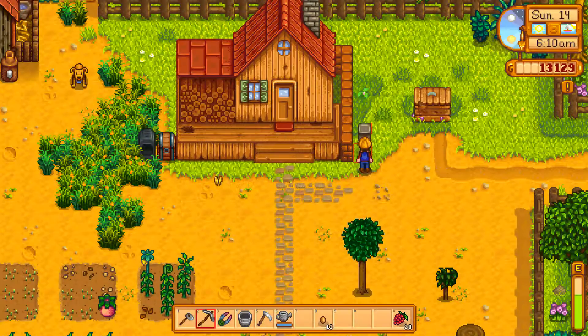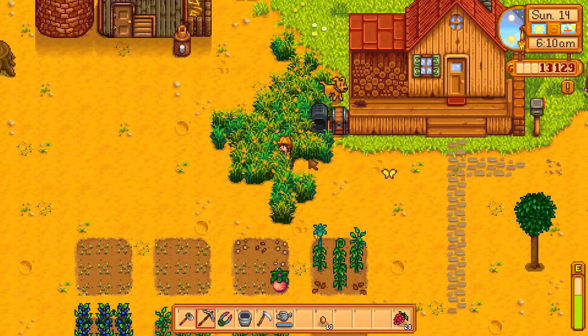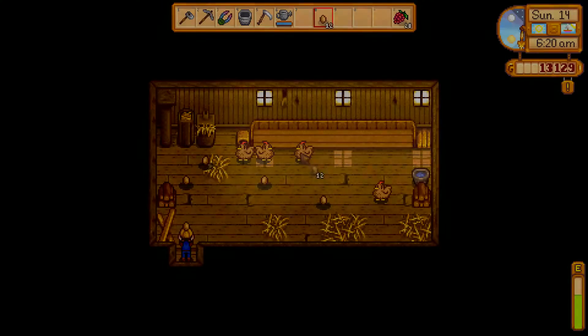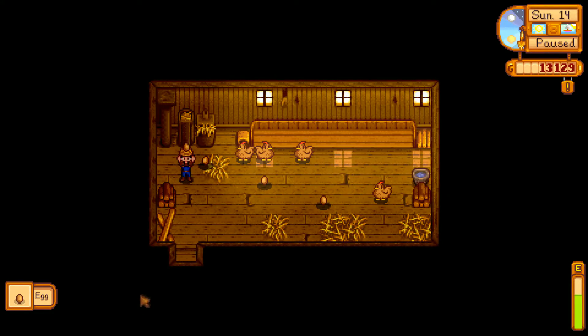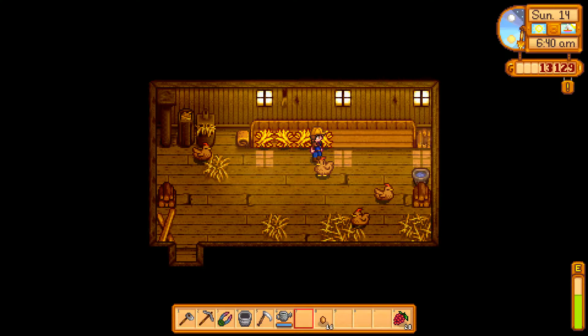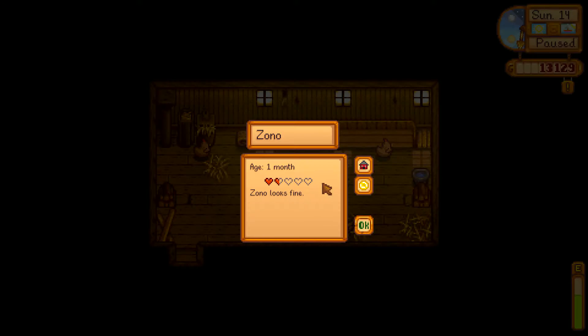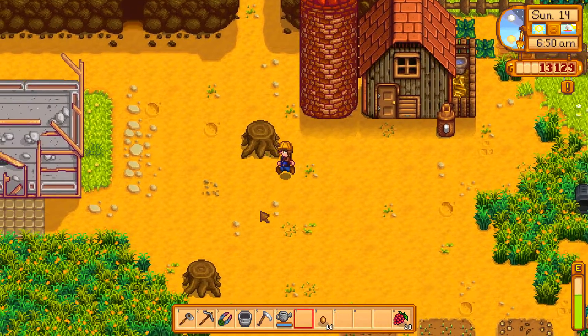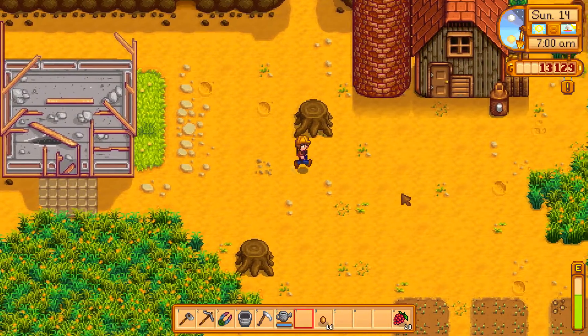So we need to buy more chickens today. And a duck. I wouldn't put an egg on the incubator yet, because we need to get as many chickens as it takes. So one, two, three, four more. One duck and then three additional chances for chickens — three more chances to get a white chicken. RNGesus, don't you do me dirty like this! That's all I ask!